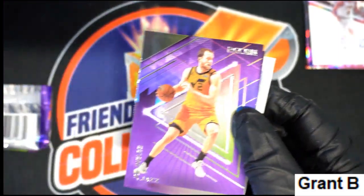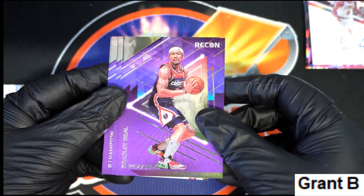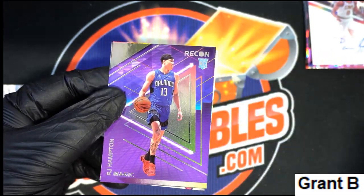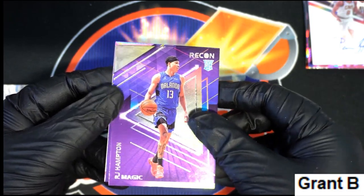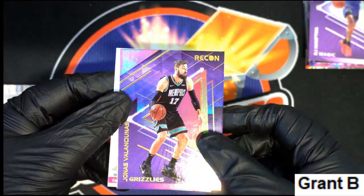Recon basketball — let's pull a big rookie. Draymond Green. There's an RJ Hampton rookie. Grizzlies prism — that is a parallel.